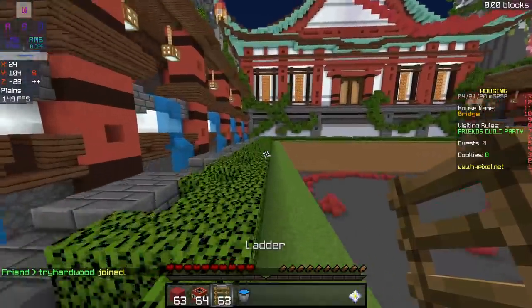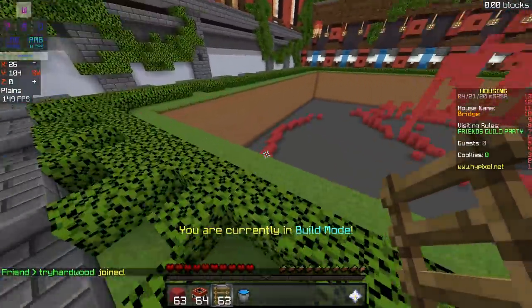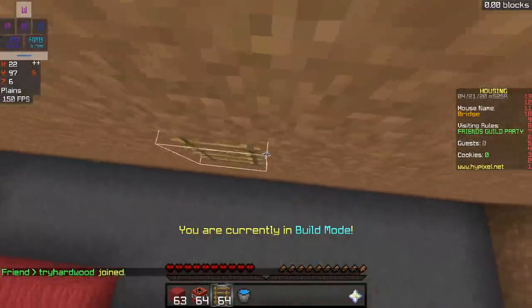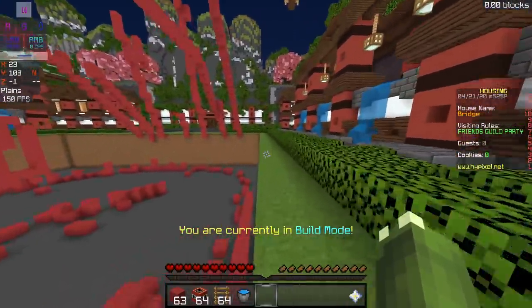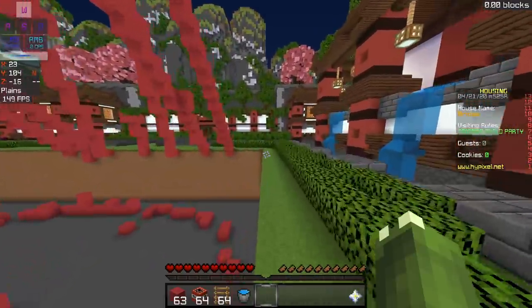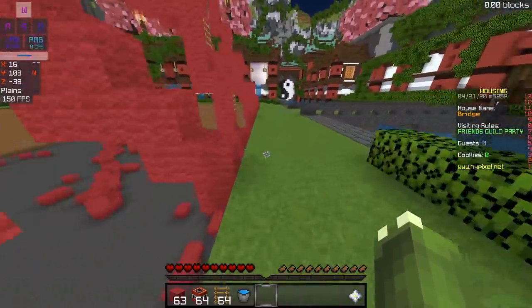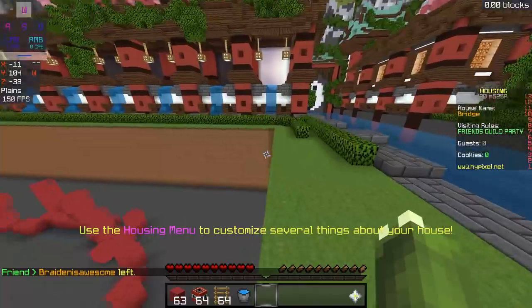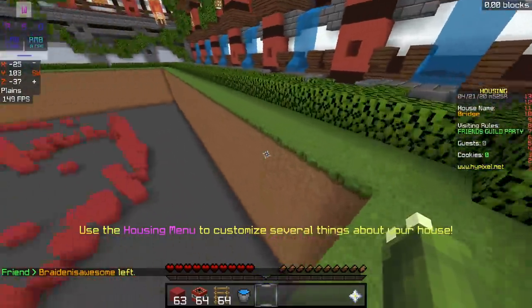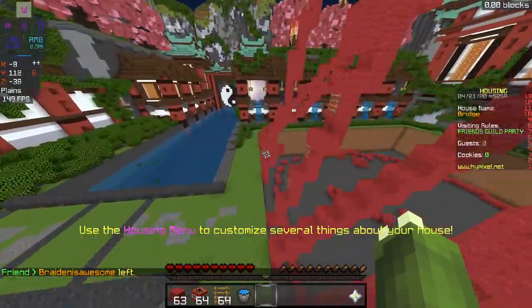Next up is the item everybody's obsessed with now: ladders. Ladders are super, super, super overpowered, mainly because you can ladder clutch with them. I used ladders in every single game I won in Purpled's Solo Bedwars tournament, and I think that is the reason why I won. In new Solo Bedwars tournaments, people are starting to use ladders a lot more because they are super overpowered. They're mainly just used for clutching.